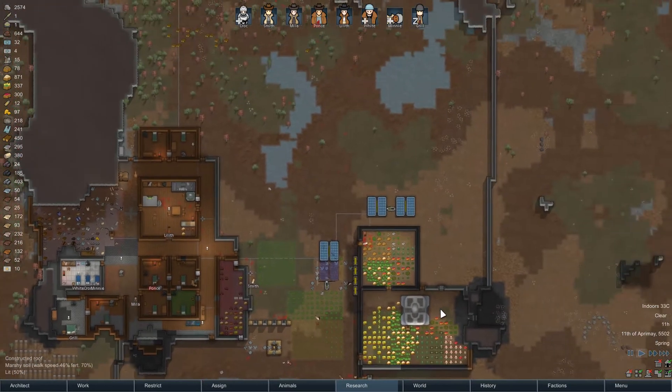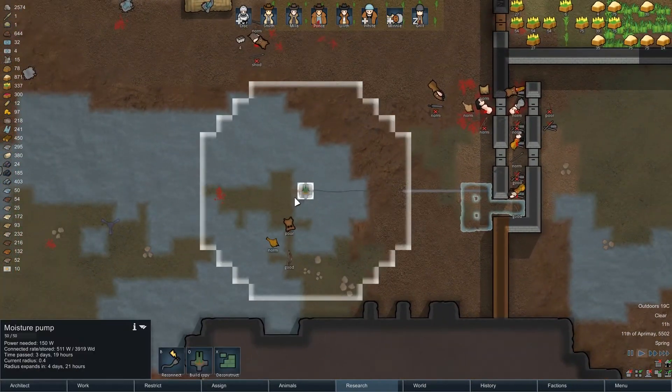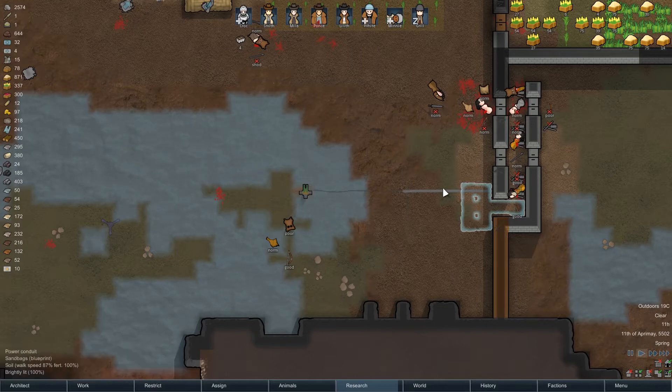We're just hanging out, doing some stuff. We got this moisture pump kicking now to hopefully clear out this area a little bit so we can build a better defensive area.